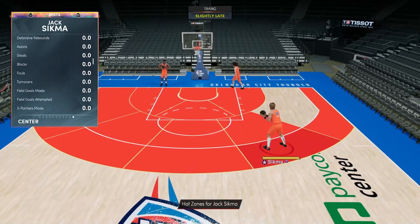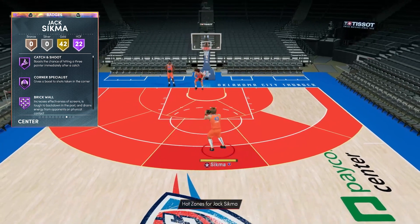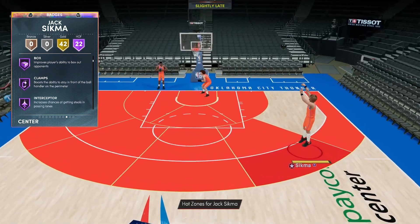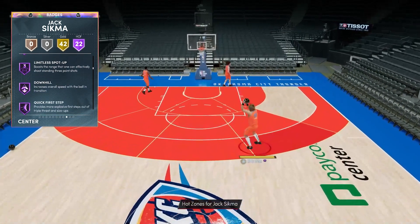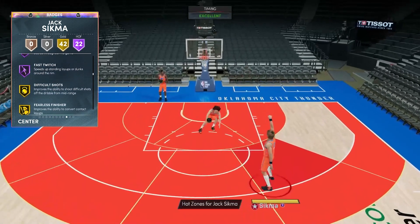He's got 22 Hall of Fame badges: catch and shoot, corner specialist, brick wall, drop stepper, rim protector, box, clamps, interceptor, intimidator, posterizer, rebound chaser, post move lockdown, tireless defender, blinders, limitless spot-up, downhill, quick first step, dead eye, sniper, limitless takeoff, volume shooter, and fast twitch.